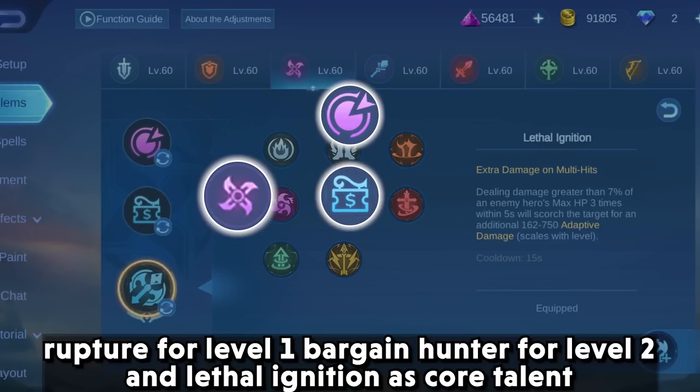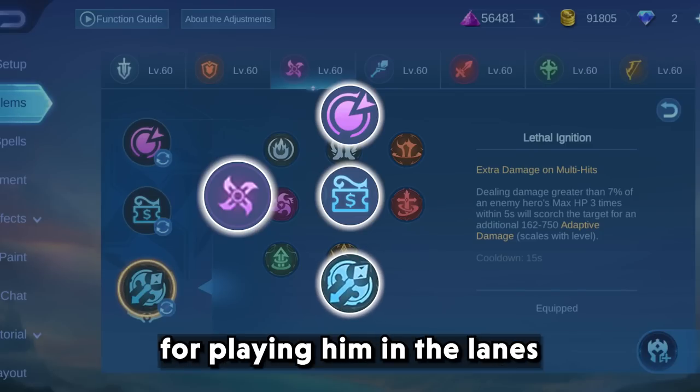For playing him in the lanes, use rupture at level 1, bargain hunter at level 2, and lethal ignition as the core talent.